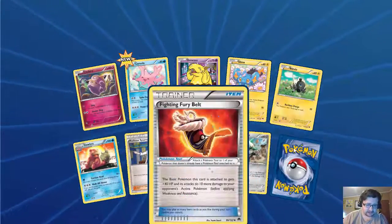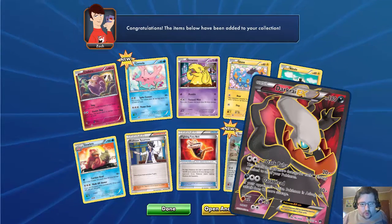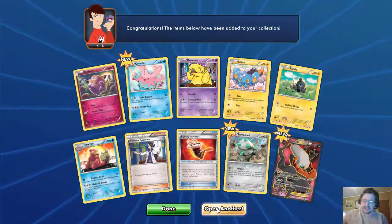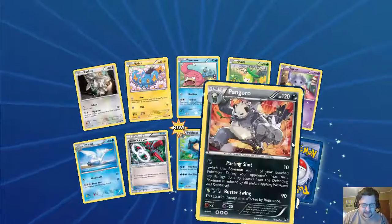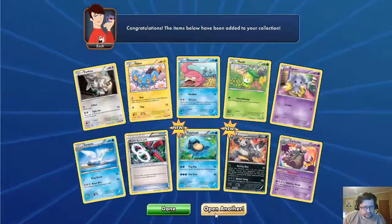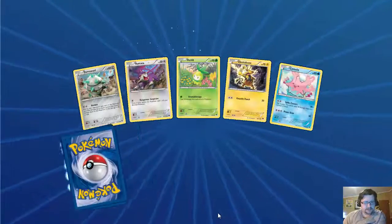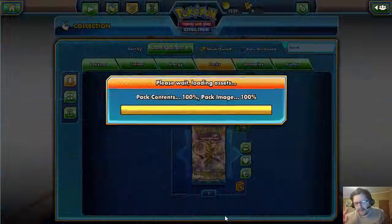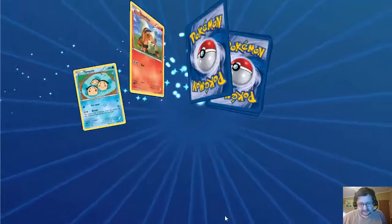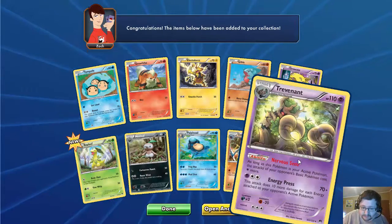Another Drowzee, good. And a Full Art Dark Rai-EX — oh, that's amazing! Yes! Thank you! We get a Pangoro and a Carbink — okay, I'm not mad about that. Another Delinquent and a Golduck. You know, I'm happy with what we've gotten so far. And a Trevenant. We have two packs left — second to last. Another Bursting Balloon, another Reverse Valley, and a Pangoro.